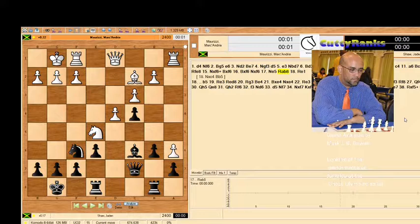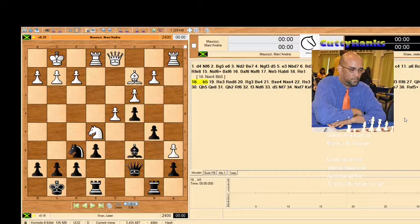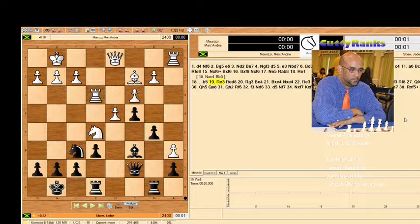Jayden, as usual, goes for a tactical solution rather than a boring solid game — he loves the dynamics. White did not allow that counter-attacking move and plays rook to e1, renewing the threat of knight takes c4. At this point Jayden realizes he has to defend it with the pawn. White plays his rook up. White is going for a kingside attack with moves like rook to h3 or g3, followed by bishop takes h7 and the queen coming in depending on what Black allows.